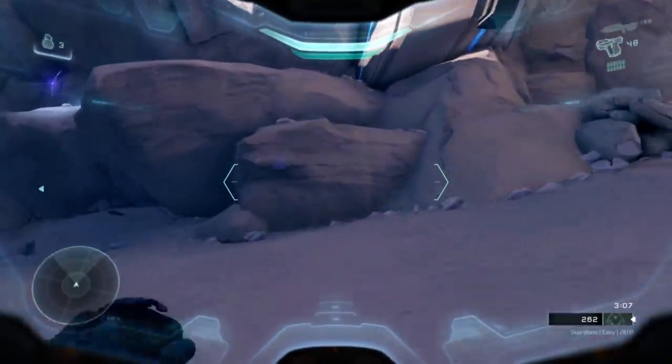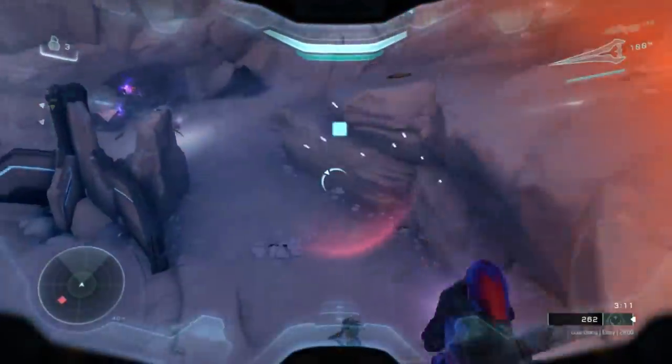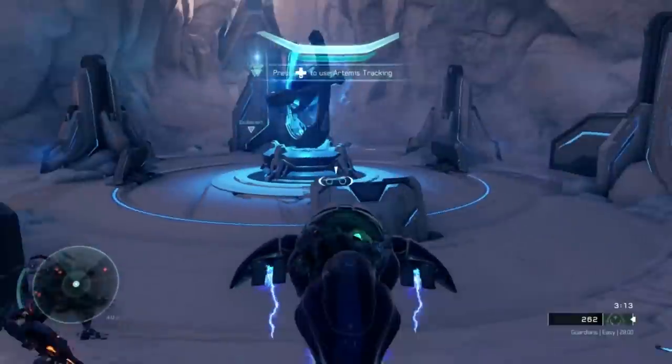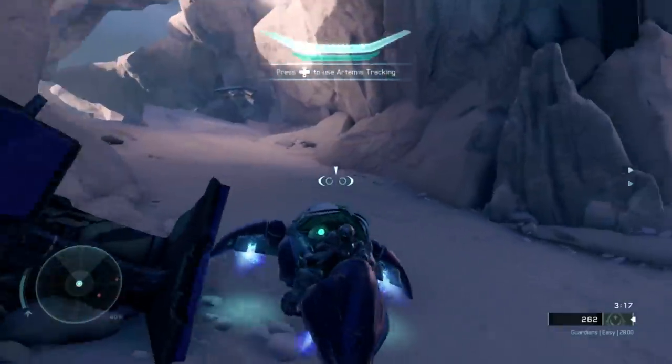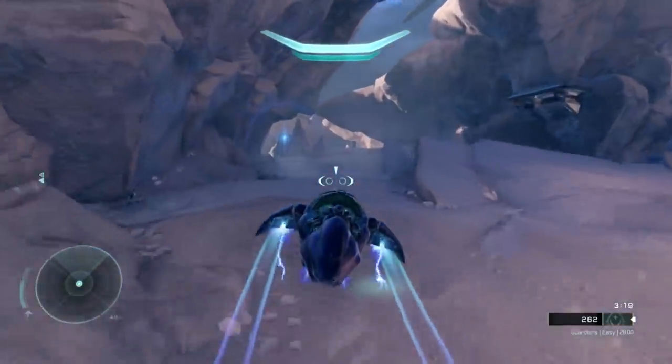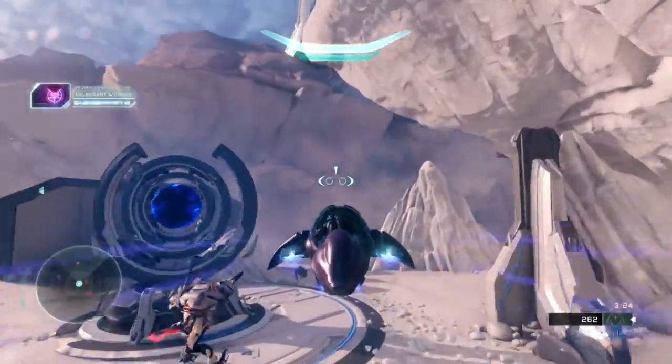Depending on what difficulty mode you're playing, this could determine what strategy you use for this next area. If you're playing on a lower difficulty like easy or normal, or you're trying to speed run, I would recommend first climbing this rock formation, grabbing the Vorpal Talon, then immediately dropping down and getting the Ghost. Don't worry if a Soldier manages to take it first — you can simply hijack the Ghost and then proceed to the left side of the map.